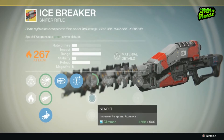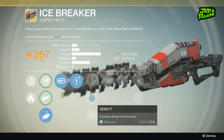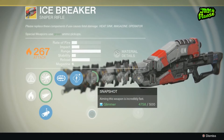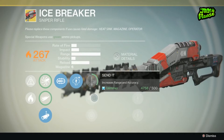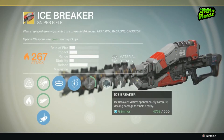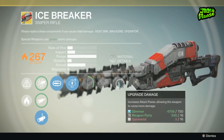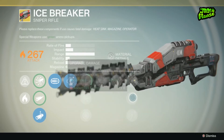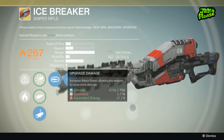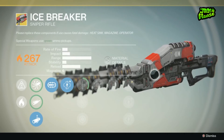Quick draw lets you draw the weapon a little bit faster. Send it increases range and accuracy — I'll probably go for that one. The third perk here is snapshot, so aiming this weapon is incredibly fast. The send it is what I'll probably go for. Icebreaker's victims spontaneously combust, dealing damage to others nearby, so you basically do AoE to the people around the enemy you've killed. You're going to need 18 ascendant energy and 48 spin metal to fully upgrade this weapon.